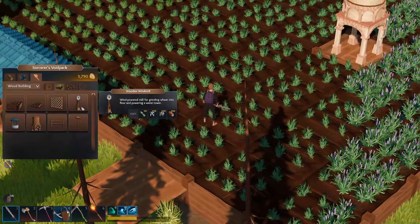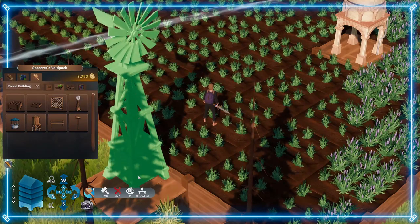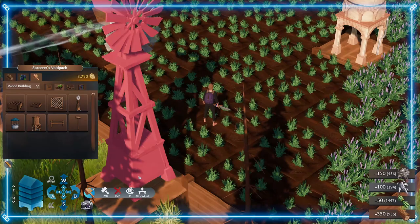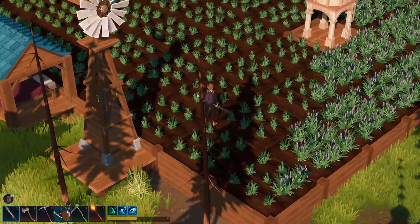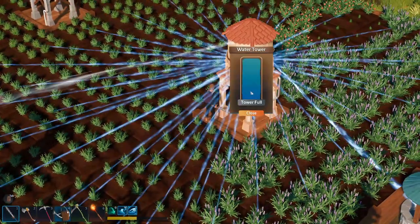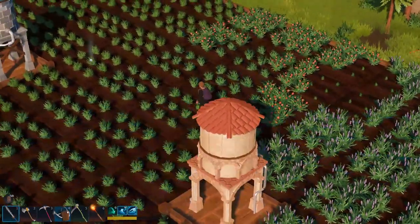I ended up going into a bit more detail than I wanted to, but that's really it. Once you can build the windmill, you're pretty much set and now you should be looking to expand your farm even larger, pushing for the final void backpack upgrade which will expand your inventory to 50,000. I hope this video was helpful — please don't forget to like and subscribe, and drop any questions or comments in the comment section below. Happy farming!